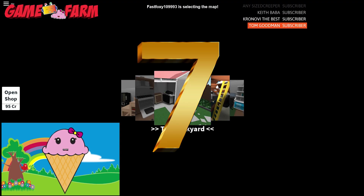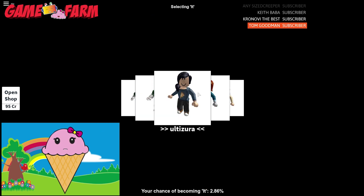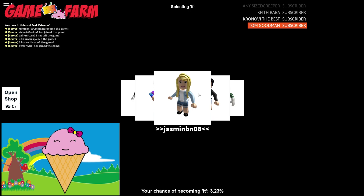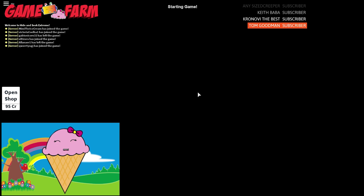Number 7: Hide and Seek Extreme. I really like Hide and Seek Extreme because you get to pick your own maps — well, the whole entire team gets to pick their own maps. And there's a person who's it too. It also feels like we're ants because everything else is bigger than us. If I had to rate it, it would probably be an 8 out of 10.